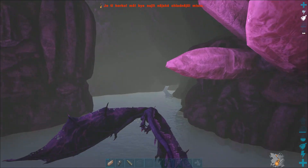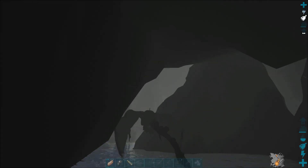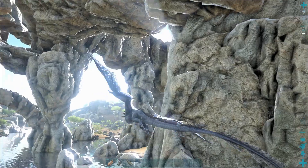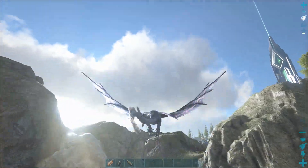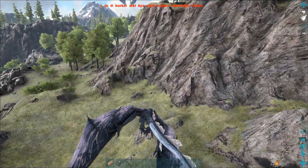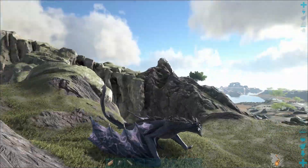If you don't have any wyverns or nests in the cave, it's possible to lure them in from outside. You need to get a male and female inside, but their level will decide what level of eggs you find. The same way, you can manipulate the egg spawns by killing lower level wyverns and picking the eggs from the nests to wait for higher level ones to spawn.